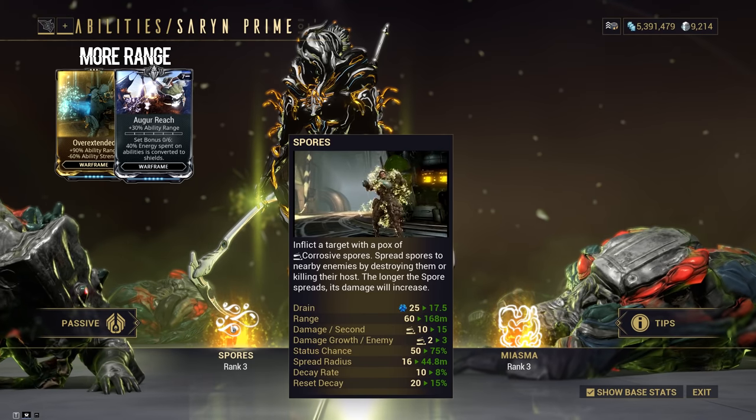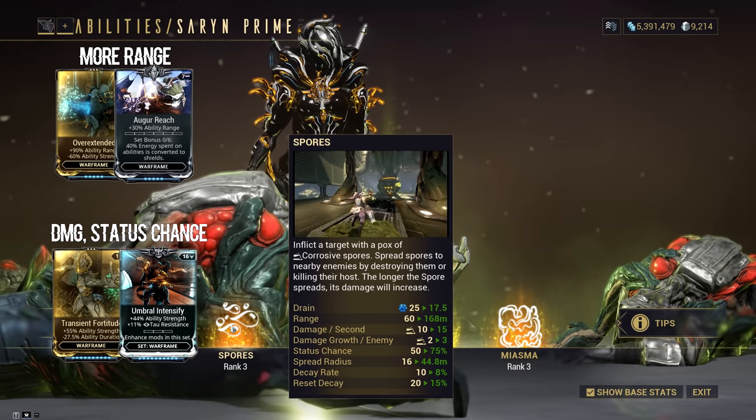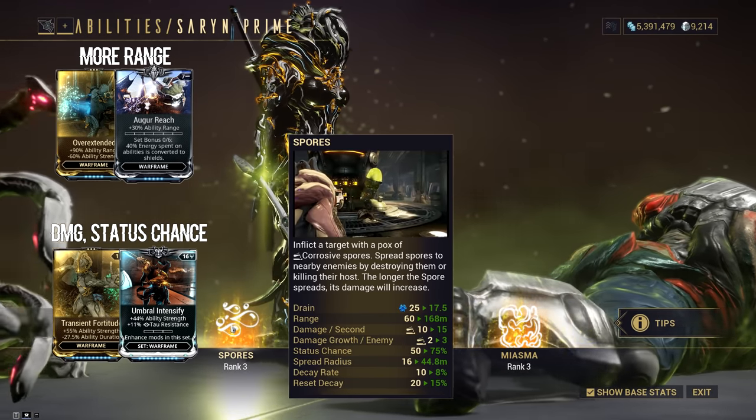Cast range is affected by ability range. Status chance is affected by ability strength. Spore duration and number of initial spores are not affected by mods.